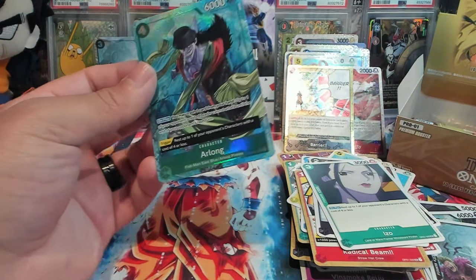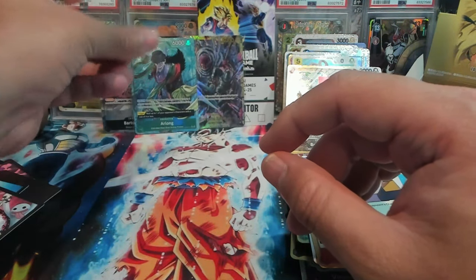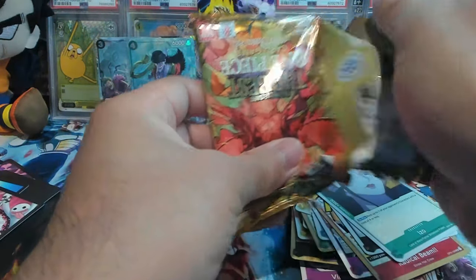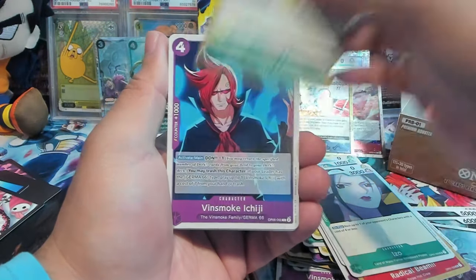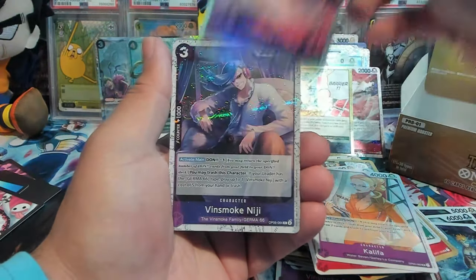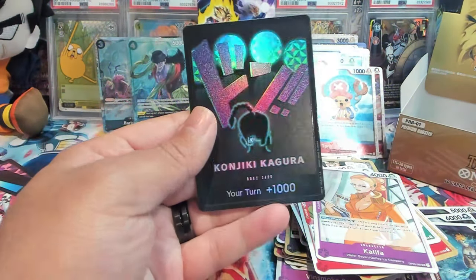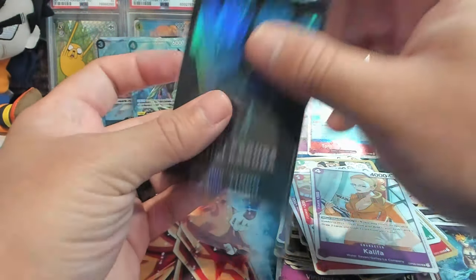Dang, this set — the big chases with this set are the mangas. Any other mangas and if we pull a god pack that'd be insane. Dokiyote Family, Vinsmoke Eiji, Suru, Otama, Kalifa, Marco, we have Vinsmoke Reiju and then some Niji, Toni Toni Chopper. Oh hey, we actually ended up getting another hollow Dawn! Okay, so you can get two in a box — and that's all on the left side.